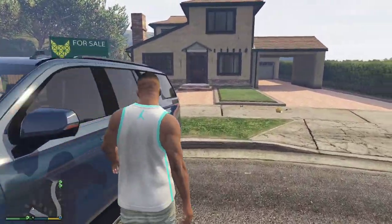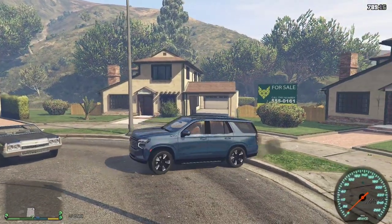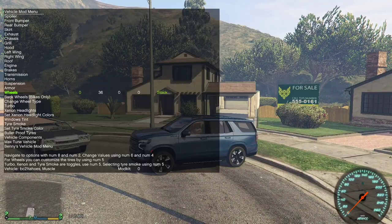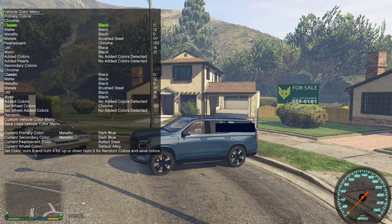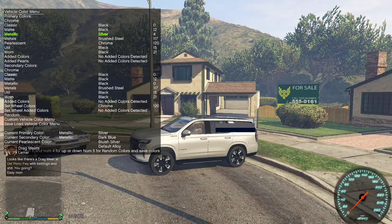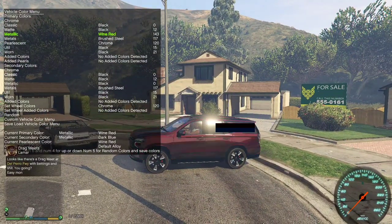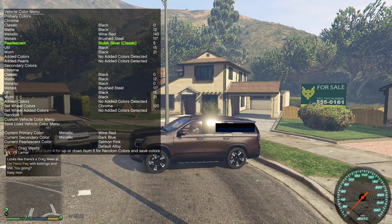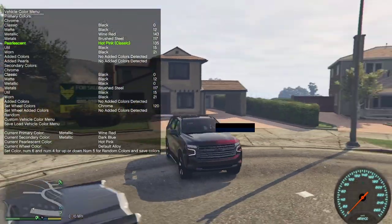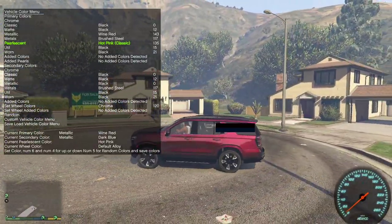Let's go ahead and jump in the Tahoe first. Just for kicks, if you want to open up the menu, go to vehicle options and go ahead and paint it up. So for that case, you're going to go ahead and just slap some paint on it real quick so it'll look good. Let's go with a wine red with a hot pink pearlescent. Give it that brandy wine look a little bit.